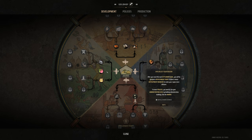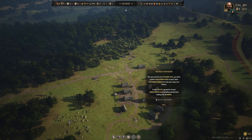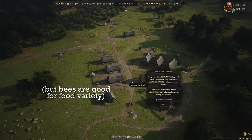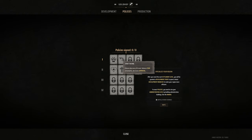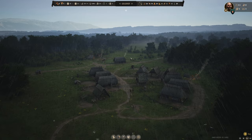One of my favorite development choices in the development tree is beekeeping, because honey is worth quite a lot of money. As soon as we have our first extra family, I'll get them working on beekeeping. You can also do policies — for example, make wild animals regenerate faster, but then your farm crops won't be as efficient. These are basically ways to customize your gameplay style — each has a positive and a negative.